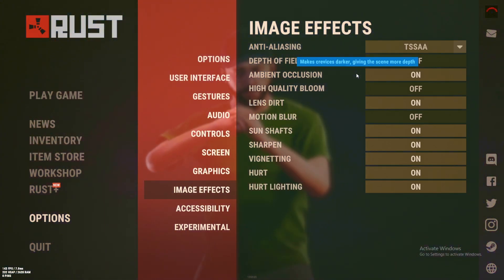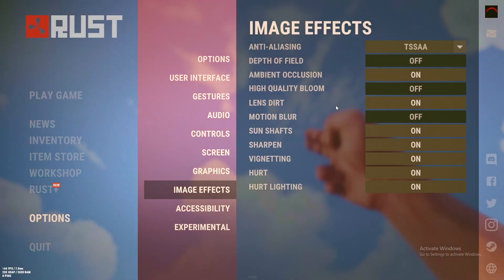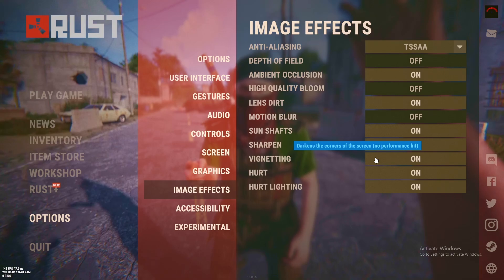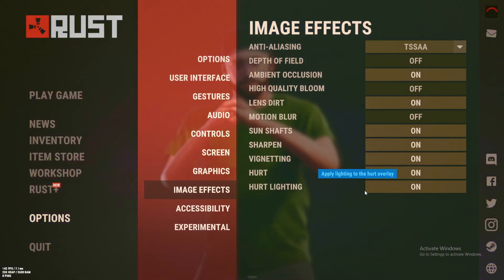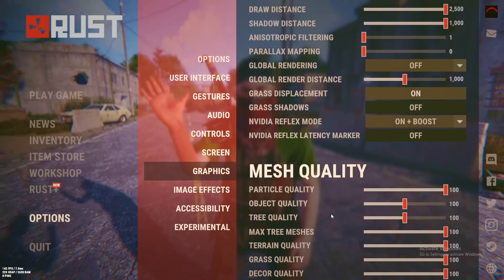I want to keep anti-aliasing on TSSAA. I'm gonna turn this off and keep this on — if you want to turn it off that's up to you. Turn off high quality bloom. Motion blur has to be off at all times. Sun shaft, sharpening, and the remaining options are up to you — keep them on if you want.